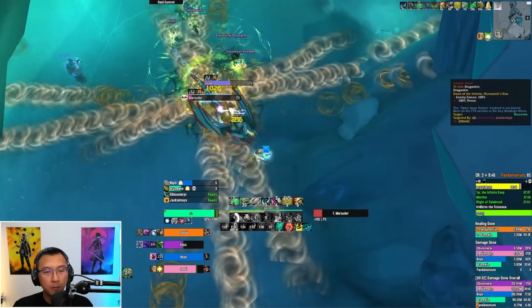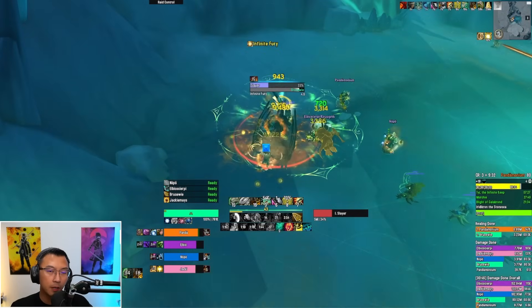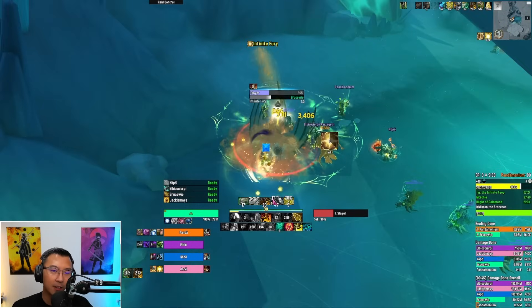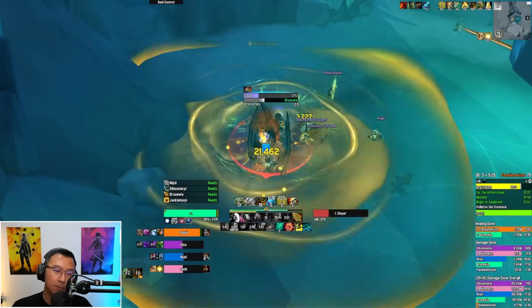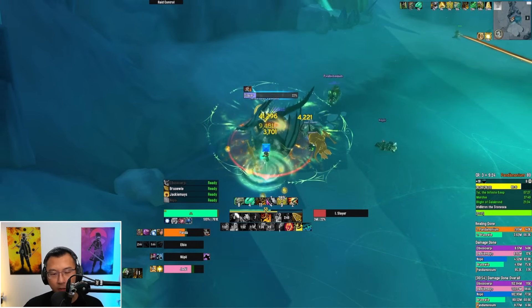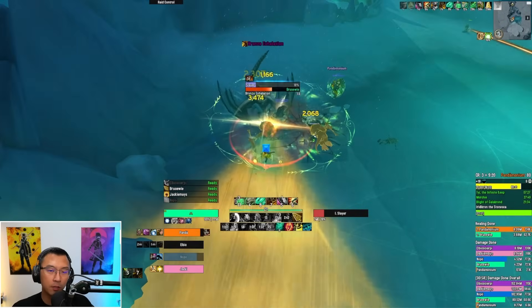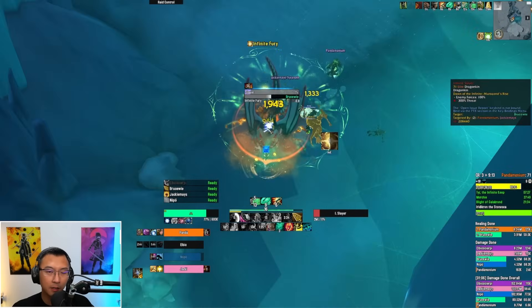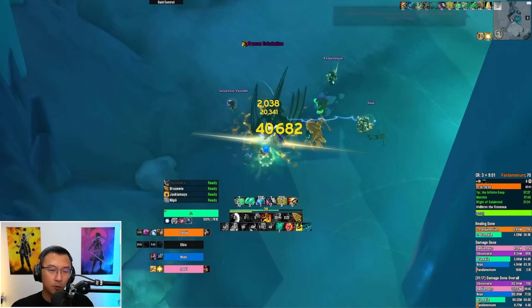If you interrupt appropriately, the mobs will die. Infinite Fury goes out — this is where everyone uses defensives. Look at how much pulsing damage goes out: healers need to pop cooldowns here. There will likely be HP nerfs to this mini-boss dragon eventually. After that there's more RP as they run over and break down a wall to reveal the pathway forward.